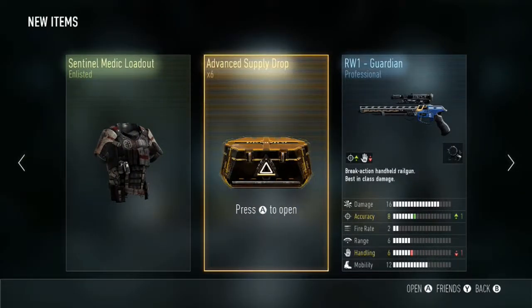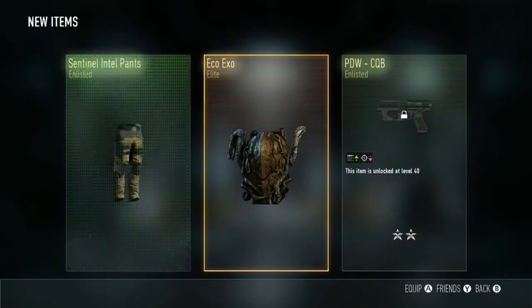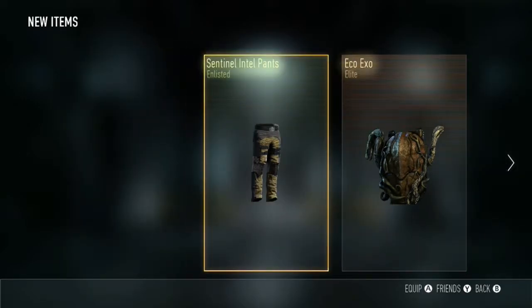Six more advanced supply drops left — let's see if we get what I want. I want the XO helmet and the XO suit. Here we go — oh yes! YES! That is what I wanted! The eco XO suit! I'm so chuffed about that — that is brilliant! Sentinel Intel pad as well.